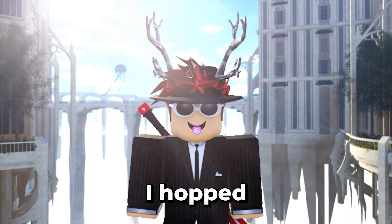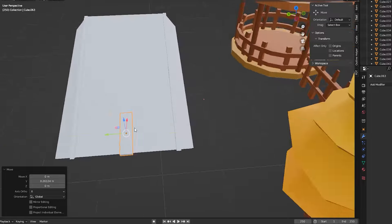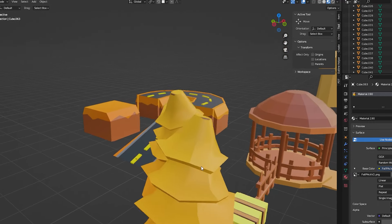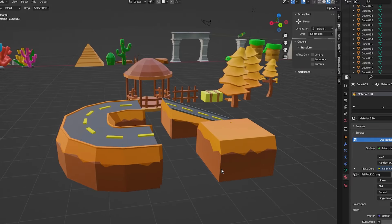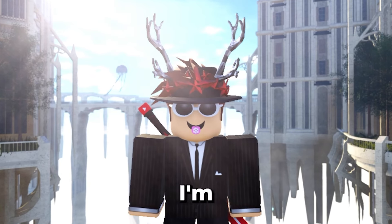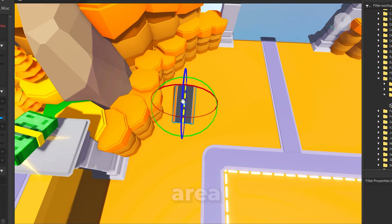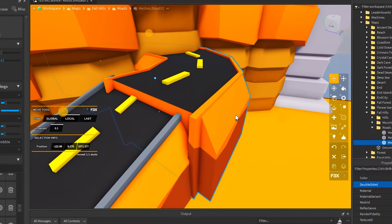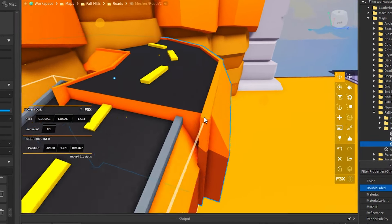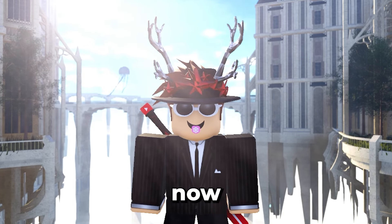Before I make the next area, I hopped back on Blender and modeled more assets. I'm done modeling and coloring these assets — you can probably already guess what I'm going to make. Don't these roads look a little familiar? These are just regular roads. Anyways, I started building the second area. I forgot to texture one part — it's supposed to be gray — so I hopped back on Blender and fixed it, then got back to building.